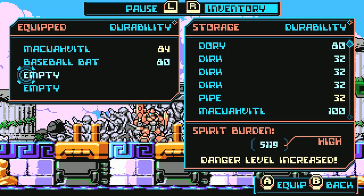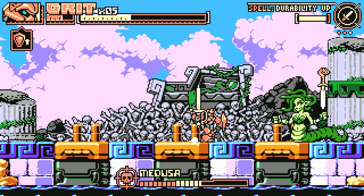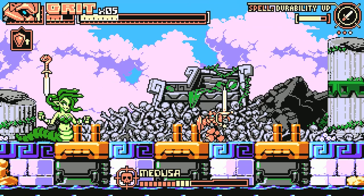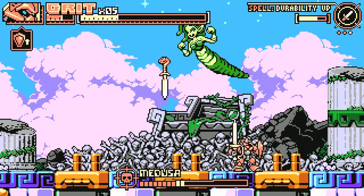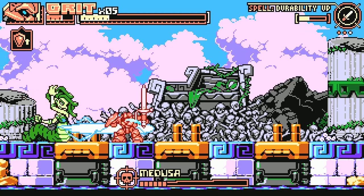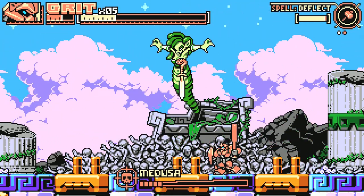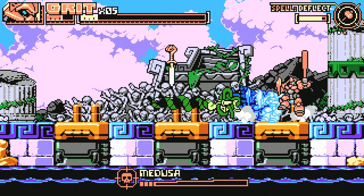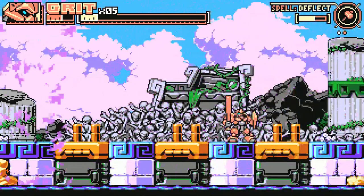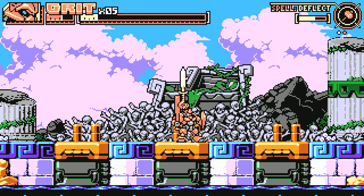I need some weapons — let's beat her with a baseball bat, why not? She also likes to do this cheap shot attack where she will literally stab you in the back. I forgot the illusion attack — you have to look for the one that's flashing to not get hit by it. Time to heal, get a couple of food. There we go — and I didn't even get stoned. And for stabbing me in the back, I'm taking your snake sword as well.